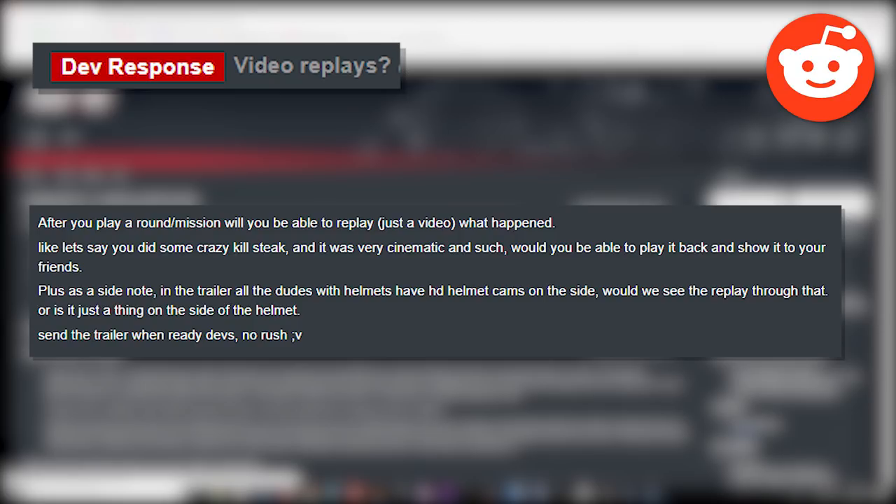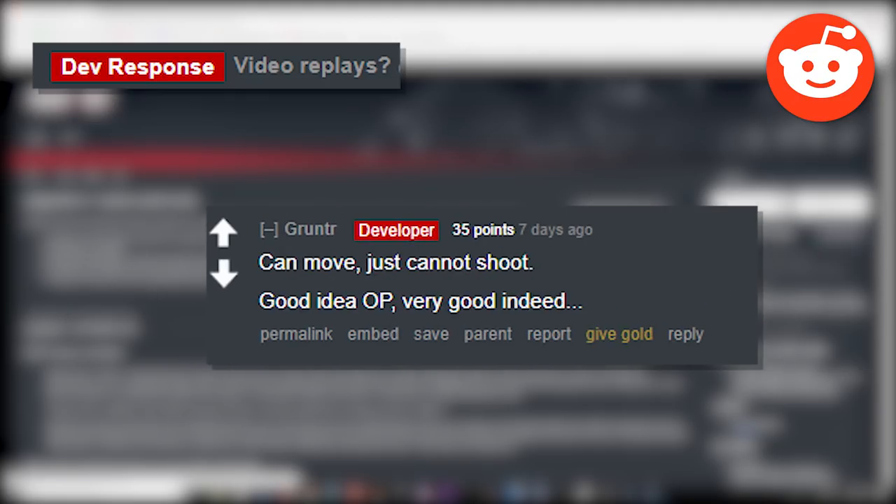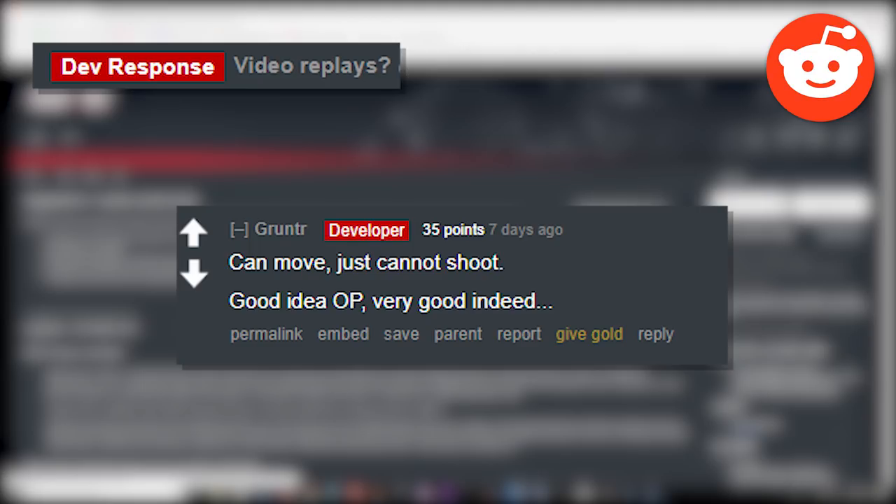Starting with video replays: will players be able to replay a video of what happened after a round — like if you did some crazy kill streak, could you play it back? Also, in the trailer all the guys with helmets have HD helmet cams on the side — would replays be seen through those? A community member replies that the camera on the helmet is used mid-round via a tablet to see what your teammates are doing. The developer replies: you can move while using the tablet, just cannot shoot.